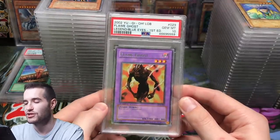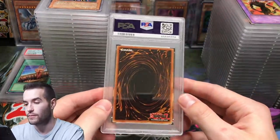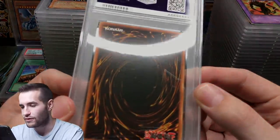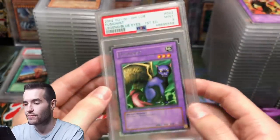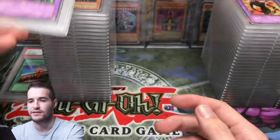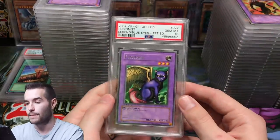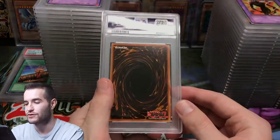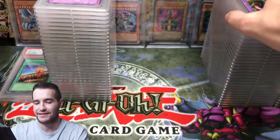Gem Mint 10 on Flame Ghost Rare — there we go, that is very good! But the case on the Fusion is all scratched — Fusion got a PSA 9, and the case is scratched, that stinks. Our rares aren't doing so hot. Then another card — a 10 on the Fusion. The back is not damaged, so glad the damaged one was the 9, not the 10.